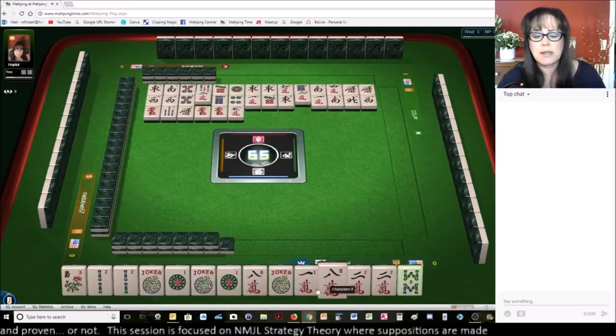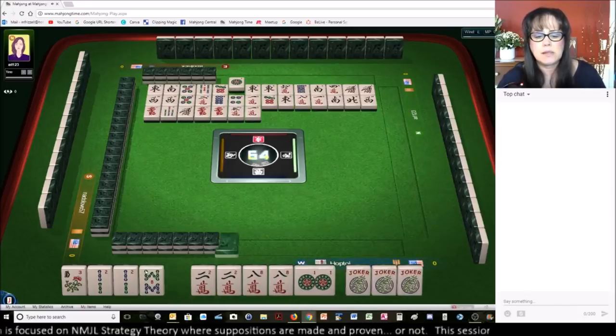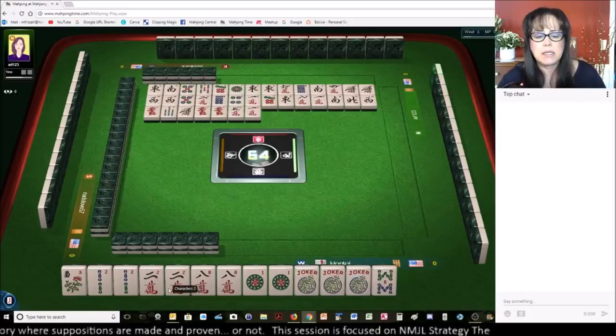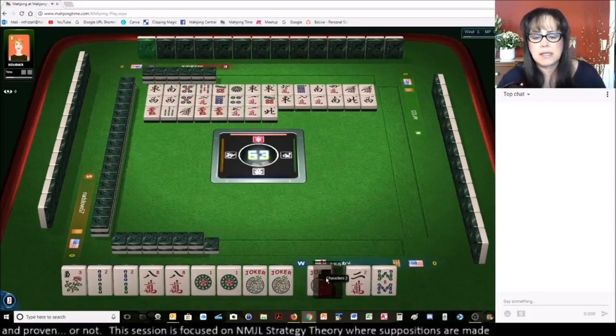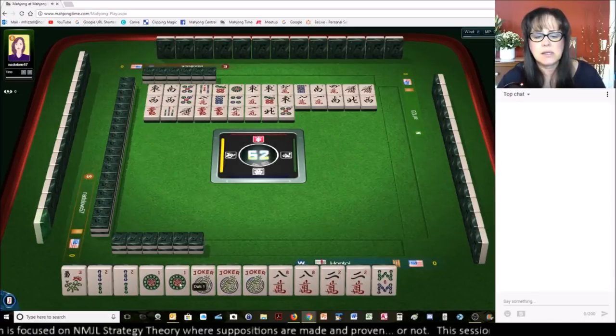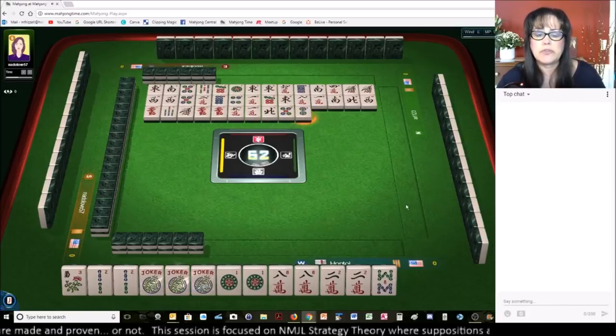Let's get rid of the one-crack. We could play the 2018 hand in mixed suits. Five dots — there we go. We need white dragons at this point. Two dots. We do not need this eight-bam, for sure.